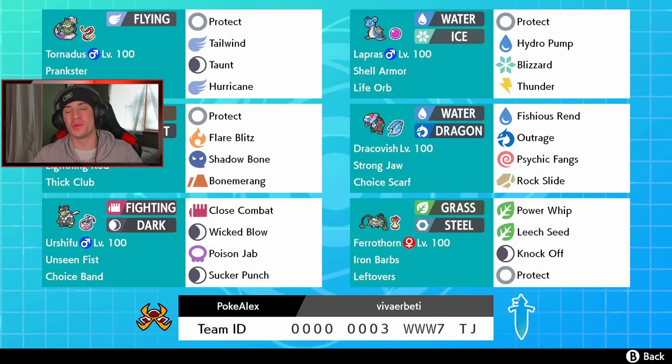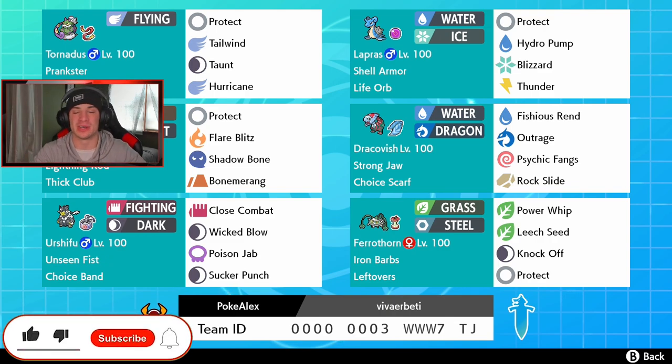What's going on YouTube, Jeans here, hope you guys are having a wonderful day. Today we are back playing some Pokemon Sword and Shield, and ladies and gentlemen we got ourselves another banger of a video — we got ourselves a life orb Series 7 Lapras team. If you guys are hyped, make sure you support the channel by smashing that like button and clicking that big red subscribe button. Seriously, it goes a long way, thank you guys so much for the support.